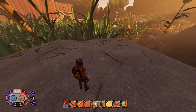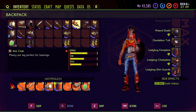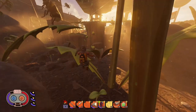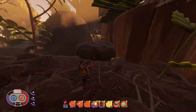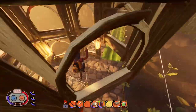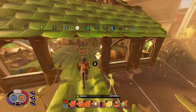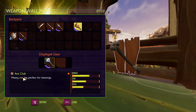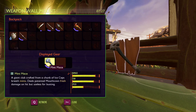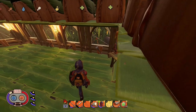We have a new perk called Barbarian — club damage increased — and that applies to the ant club, not the mint mace. Speaking of which, the mint mallet is now called the mint mace. The description still says 'a giant club crafted from a chunk of ice caps,' but it's now a mace, not a hammer. The Barbarian perk applies specifically to the ant club.